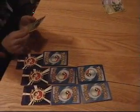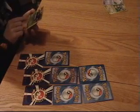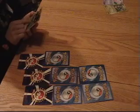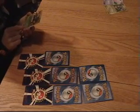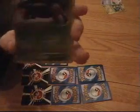A Torterra X. Its moves are Furious Dash and Forest Murmur or something. It does 100 damage, it's a Level X, and it has 160 HP.